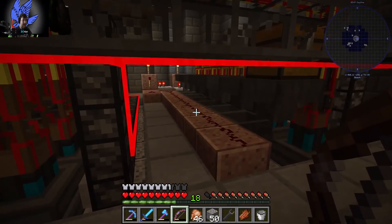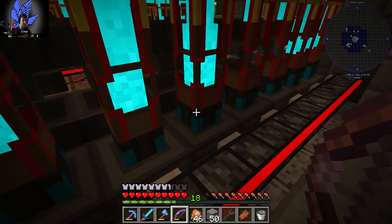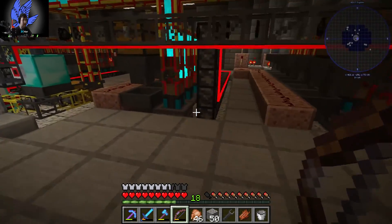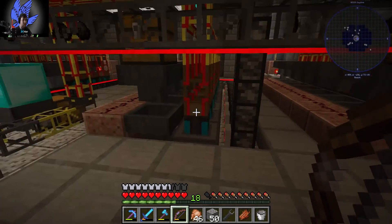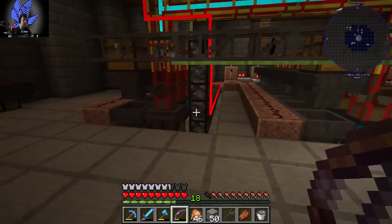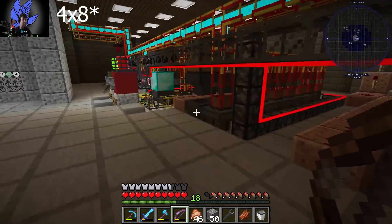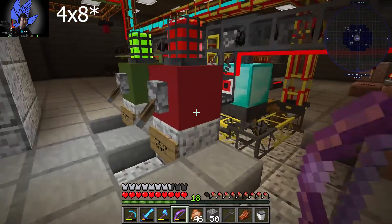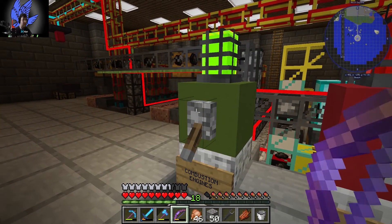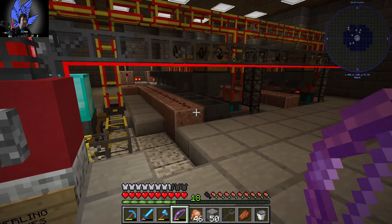This setup had - let me count - one, two, three, four, five, six, seven, eight engines. And then counting across: there are forty sterling engines total that were powering this whole thing. We've got the line for turning on the combustion engines and an illuminated light that comes on. Sterling engines can be turned on and off as needed.